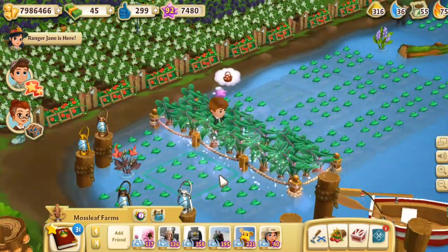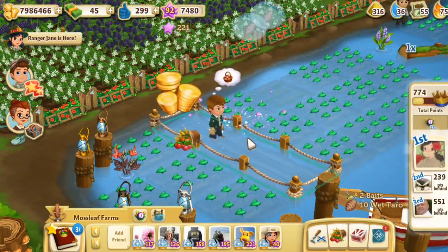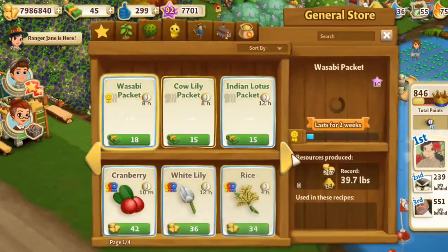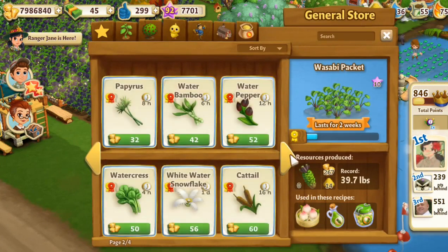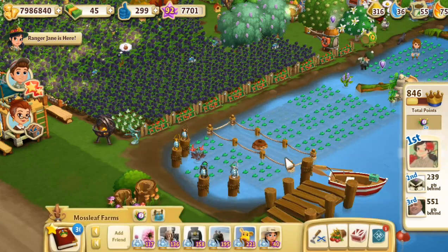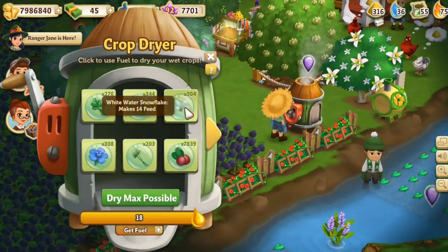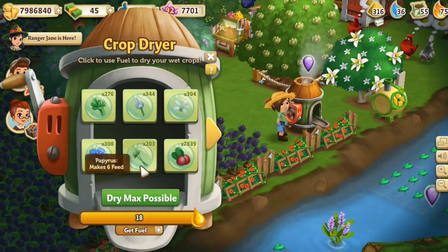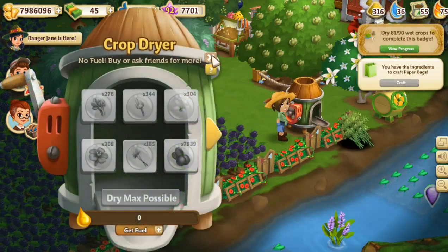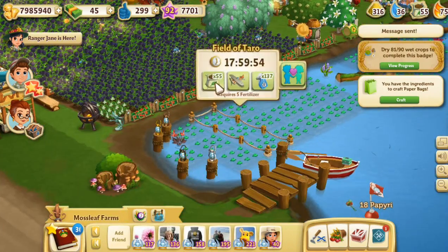Darling's going to use the speed grow — go Darling! We got a little bit of bait, wonderful. Pretty much anything we pick is going to need to be speed grown right now, so I'm just going to continue working on this little water crop spot. I've got the fuel — let's dry out some of the papyrus, because you never know when you might need more. I need to look at the badges soon too — rangers and badges seem to be the rule of the day.